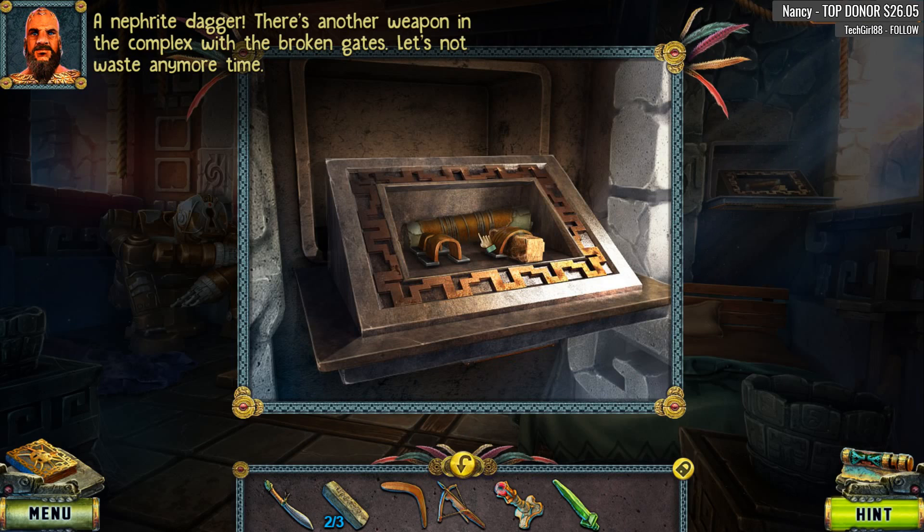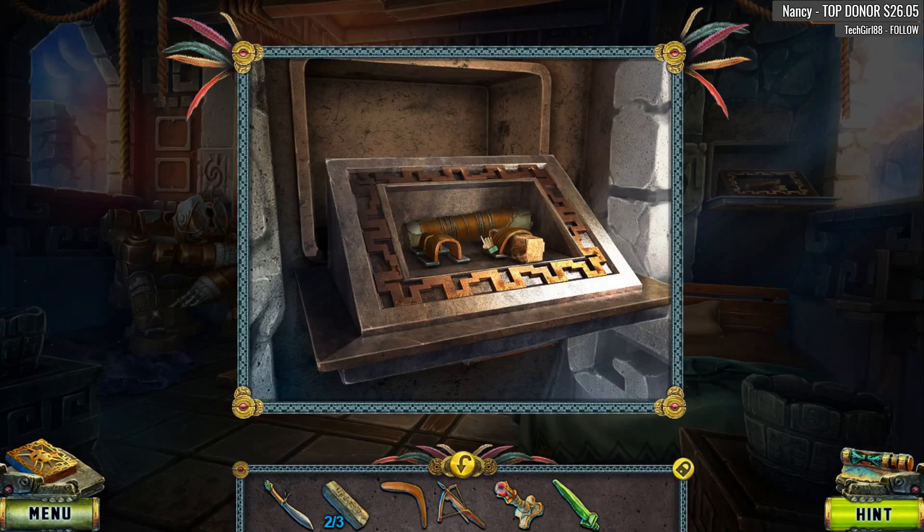Was there now? A nephrite dagger — there's another weapon in the complex with the broken gates. Let's not waste any more time.